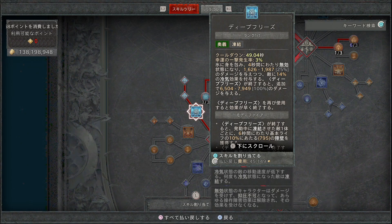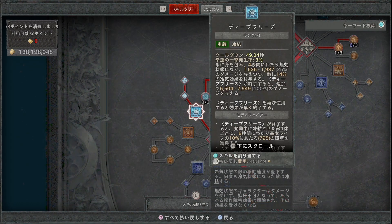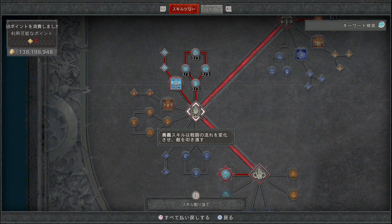ディープフリーズ上級の部分が非常に重要で、ディープフリーズが終了すると奥義以外のクールダウンがリセットされます。立ち回りとしては基本的に防御スキルを回しつつ、全て使い切ってしまった時はディープフリーズでスキルをリセットするということを繰り返すことで火力が出せます。